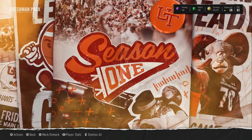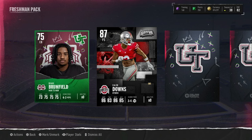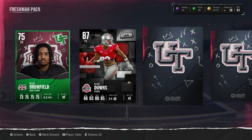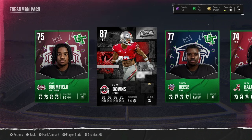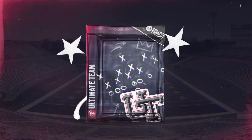Come on, be Caleb, be Caleb, be Caleb - Caleb Downs baby! Come on. I'm like the most blessed Caleb Downs player ever. I pulled Caleb Downs twice already - I pulled him out of a recruit pack, I pulled him out of a freshman pack. I am a lucky person bro. Caleb Downs and me are just like homies in this game, I guess.